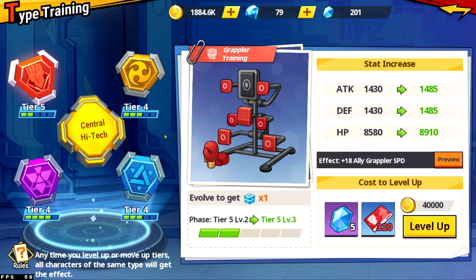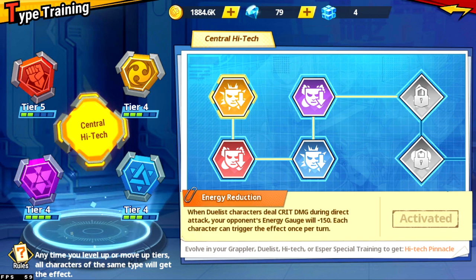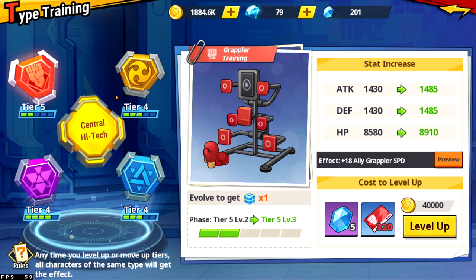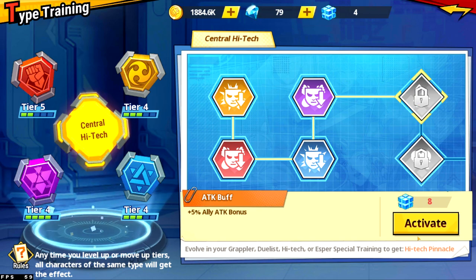It's a little stat bonus, and eventually you're going to want to level this up — central high tech. What you have to do is go to a new tier to obtain one of these square things. I don't know what they're called, but — high tech pinnacle. So you're going to upgrade these. If I go to tier six on grappler, I'll get another high tech pinnacle. When I get eight of these, I'll get a five percent attack bonus. So that's kind of what we're training up to right now.